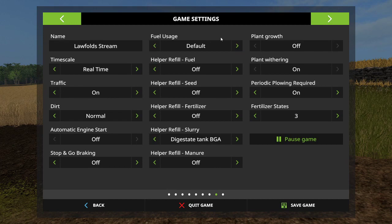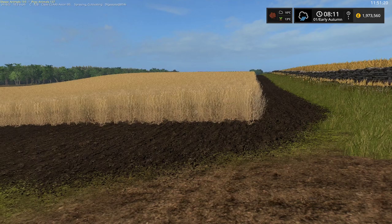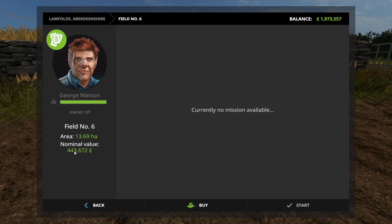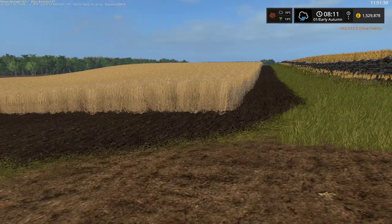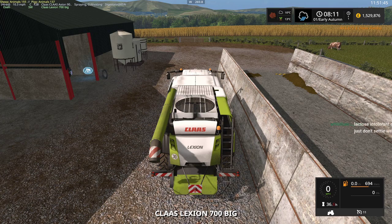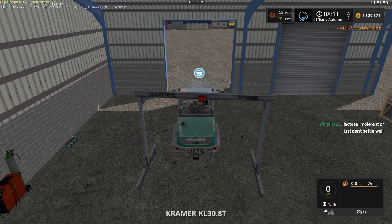This is a field of wheat, I believe. Yep. I don't own it — hello — it's going to cost me 400,000 and I've still got a million five. So I'm inclined to say yes, we will buy this. This is now my field of wheat. And this is my harvester — start the engine.